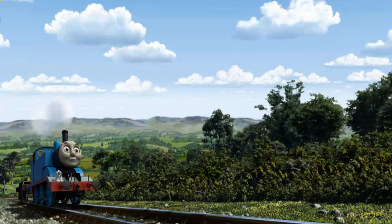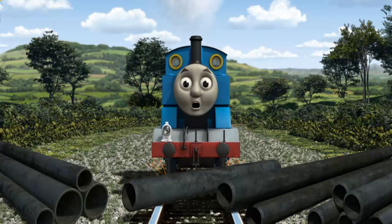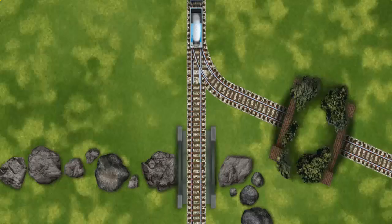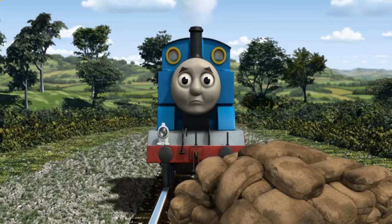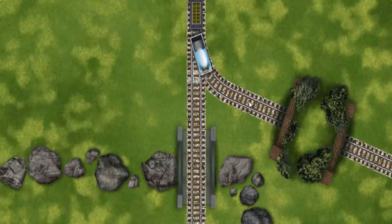Thomas pumped his pistons and puffed out of the docks. Suddenly, Thomas had to stop — he would have to go another way. Help Thomas find the track that goes through the hill. Thomas was on the wrong track — he needed to go a different way. Help Thomas find the track that goes through the hill.